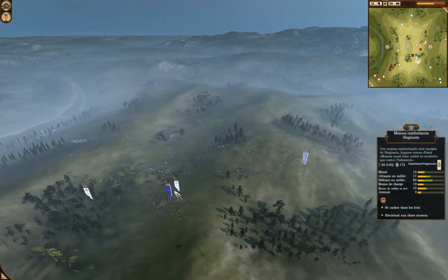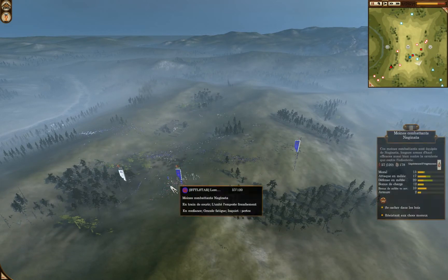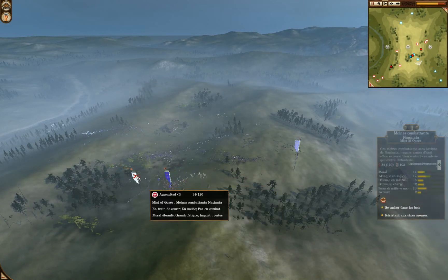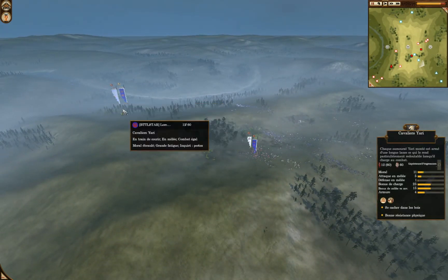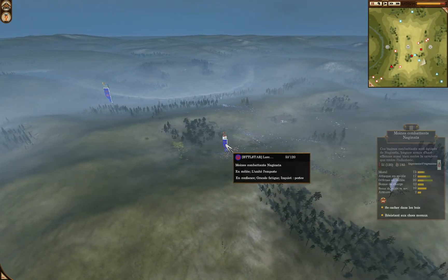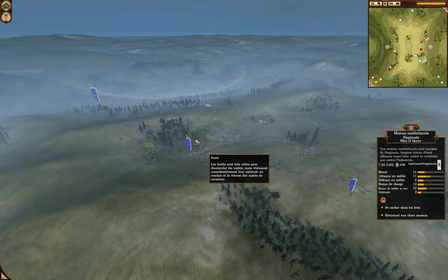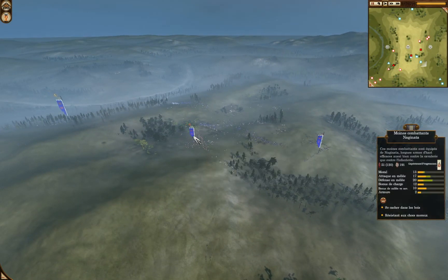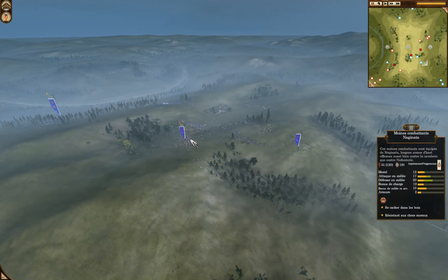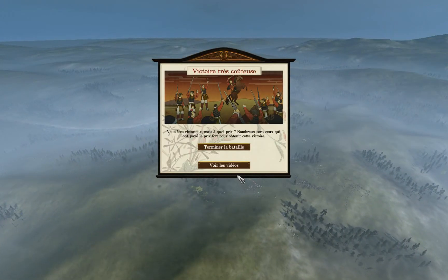My monk is doing good damage here. He took out actually the vanilla monk. And now he's facing this monk, while here I'm able to take out the Cav and just finish off this unit as well, which was crippled and with less men than mine.